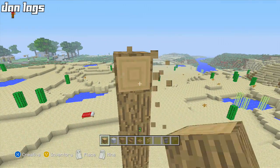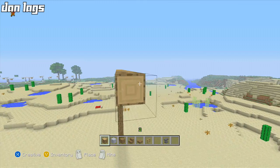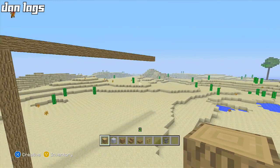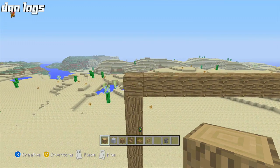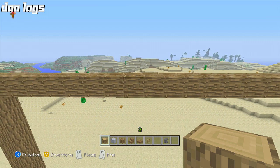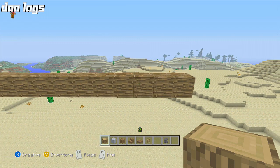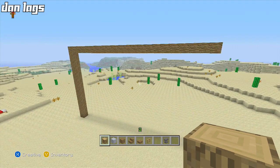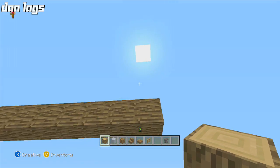Welcome back to another let's build — I know you guys like these and I was looking forward to starting a new one. I think I finally found something that will be pretty fun to build. Counting across: one through twenty-two. I think I'll knock off two blocks and make it an even twenty. All right, that works, so I'm going to take a pillar down through here.